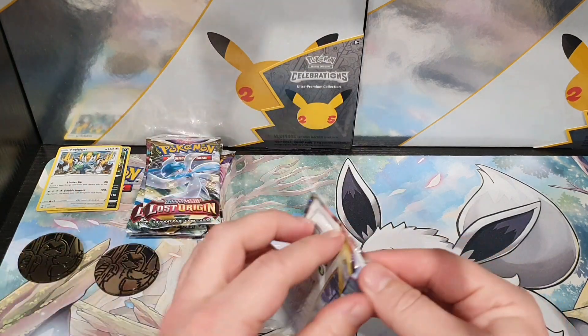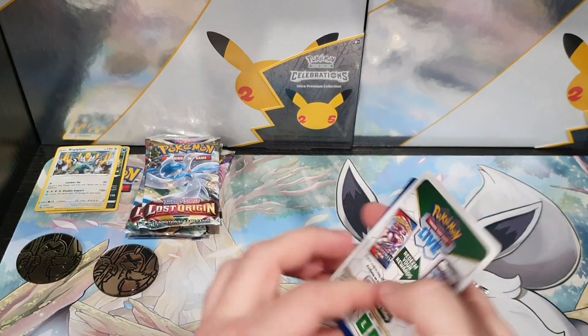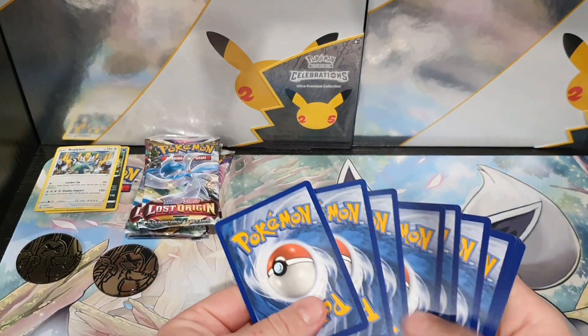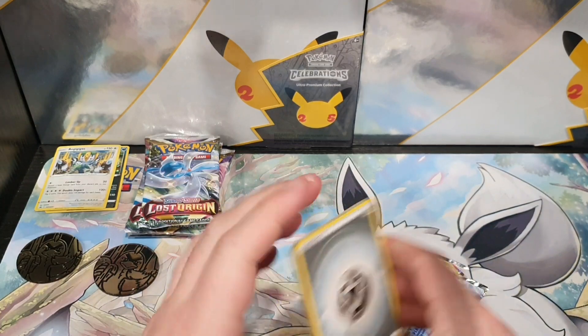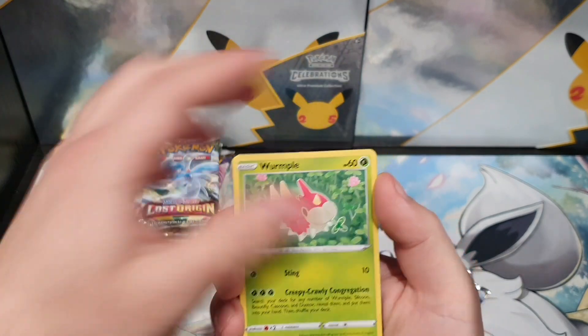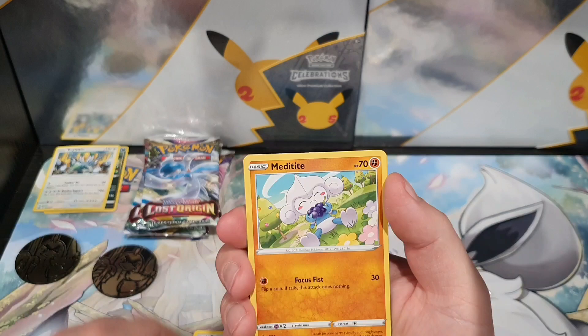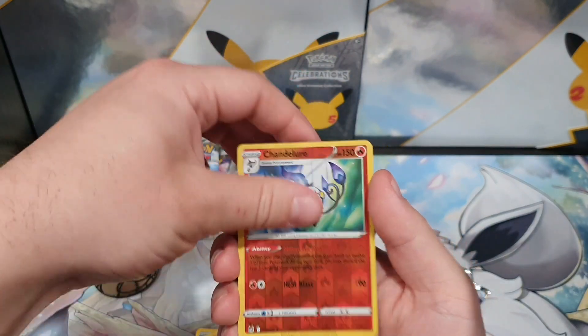Everyone always reckons the pull rate is better on the three pack blisters — I haven't ever had such luck. But we'll find out, won't we. Alright, first up. We have a white code card, but there could be a character rare in here or a radiant card. Let's find out. First pack in.